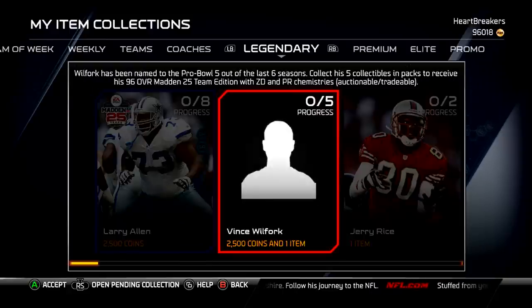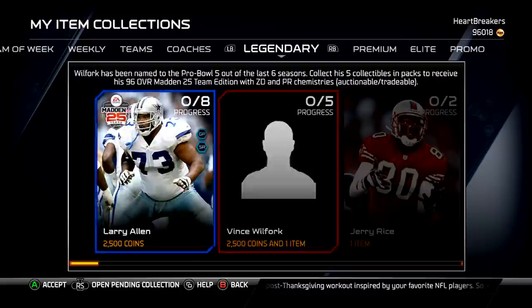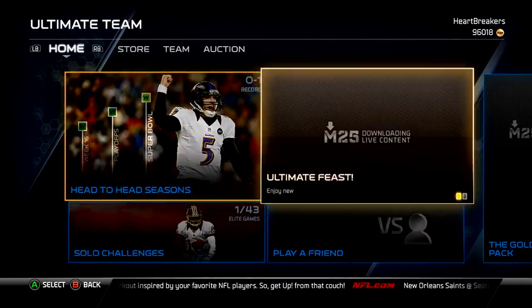A few of Larry Allen's collectibles were up, so he was pretty much impossible to get, and Wilfork is expensive but he's a good card. I'll have to pick him up eventually just to pair him with William Perry and have two boulders as my defensive tackles. Larry Allen's stats are crazy — I can't show them to you here, but you can check out Madden Ultimate Team's Twitter. The picture isn't loading but they have the stats of both players posted there.